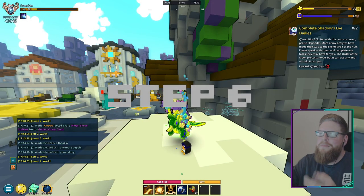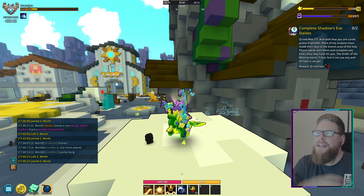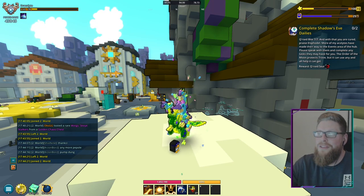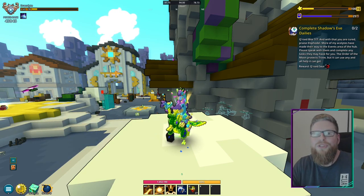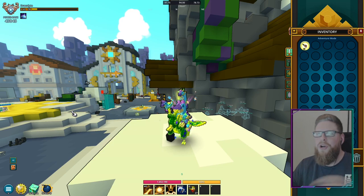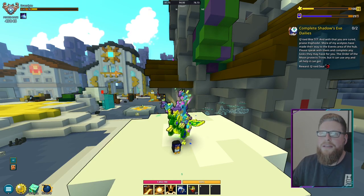For step number six, all you have to do is use that moon shard we just got from step five. Just go ahead and use it — that gives you a new buff and completes step number six. I thought you had to go backwards and forwards for items, but this is straightforward. So use the moon shard, get the buff, and we can head into step number seven.